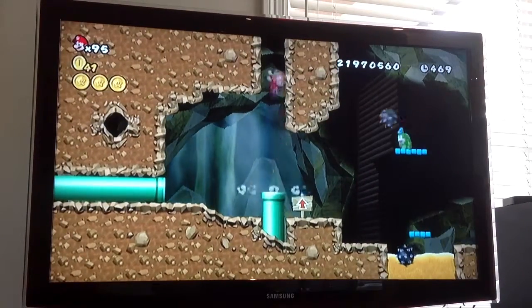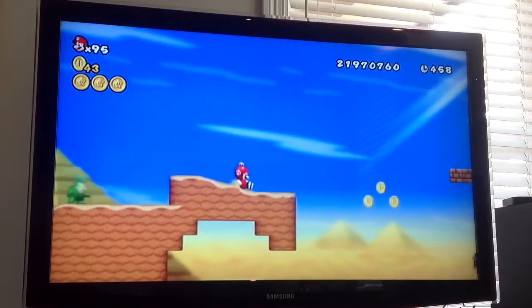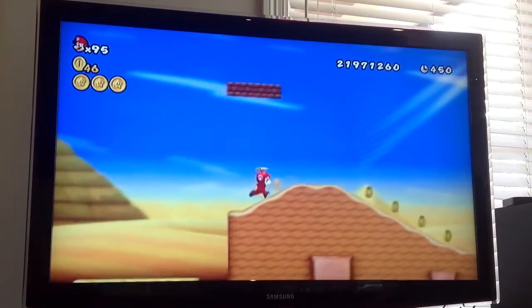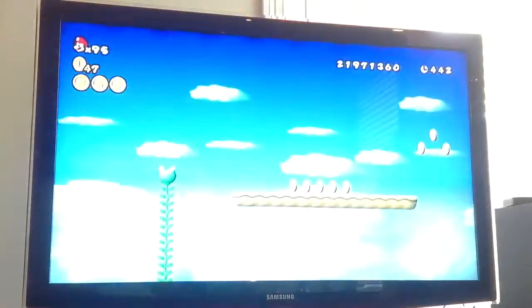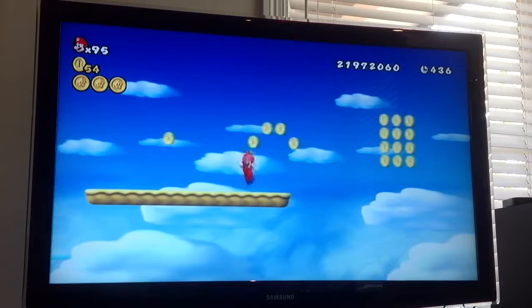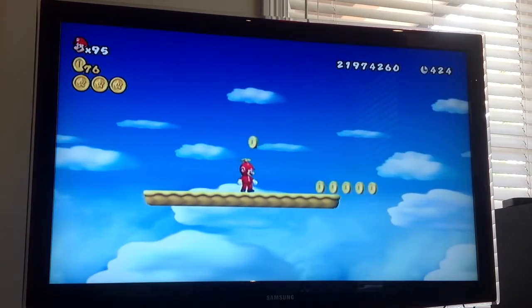I did almost get killed. So now I'm back here. This is the next secret entrance — a vine entrance. Just saying, you cannot fall off or else you're gonna have to just miss it. There's no other way to come up again because it's already up and it'll just be like coins.